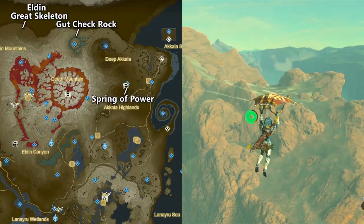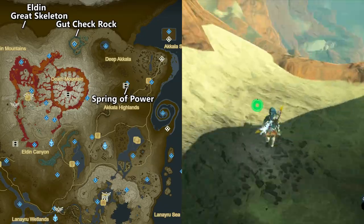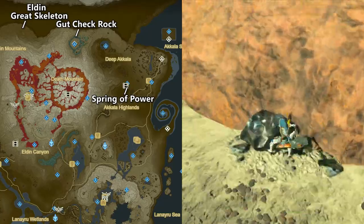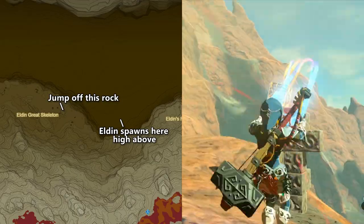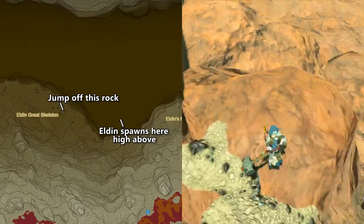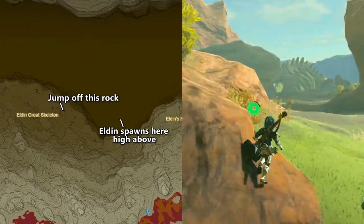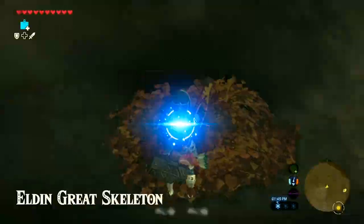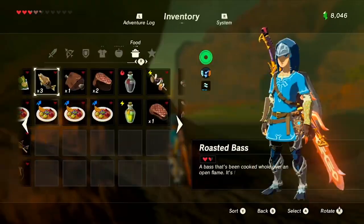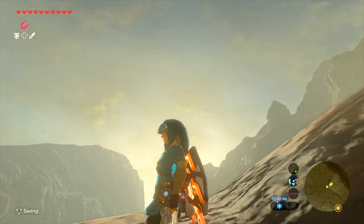I do want to mention one other possible farming location for Dinraal, and that is at the Eldin Great Skeleton. The easiest way to get there is to go to Gut Check Rock and then go west along Eldin's flank downhill. You should get all the Luminous Stone along the way, plus a couple of Koroks. Be sure to take a picture of the Great Skeleton while you're here because that's part of a side quest later on. At this location, if you use a campfire, Dinraal will appear out of the sky and come down really high and slowly descend. However, I don't think this location is anywhere near as good - it takes a little bit longer, it's definitely harder to travel here, and there's not really any great goodies. I think the bridge is a way better place.